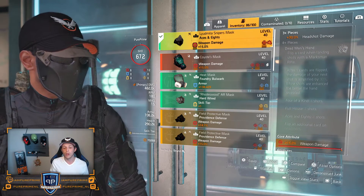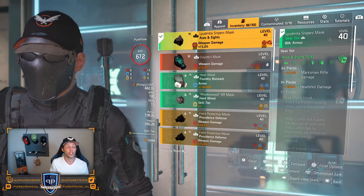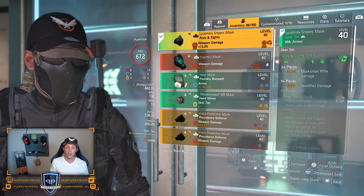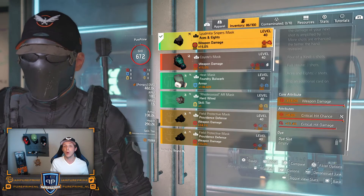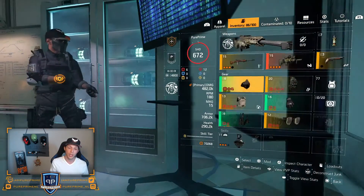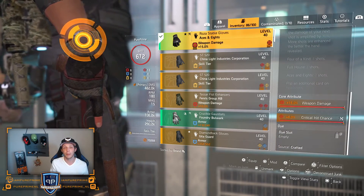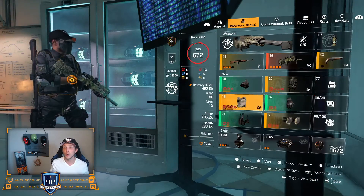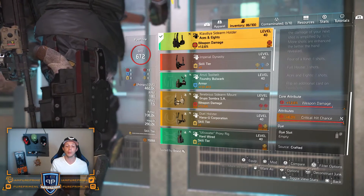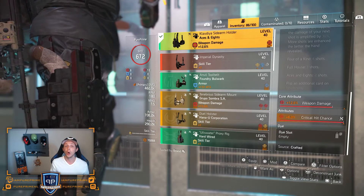I didn't go for the four pieces because I wanted to build a crit build around the Mantis. You can hit extremely hard with four pieces as well, but I went for crit chance — 15% weapon damage already on there, and 11.4% critical hit damage mod. On the gloves: 6% critical hit chance and the max cap of 15% weapon damage. On the holster: 6% critical hit chance rolled on there — I couldn't find higher than 12.6% critical hit damage.